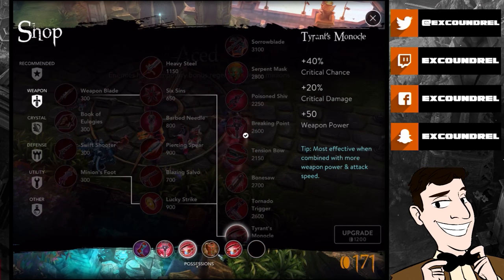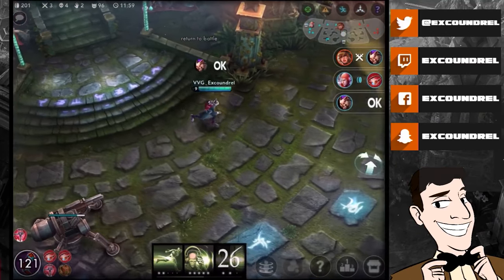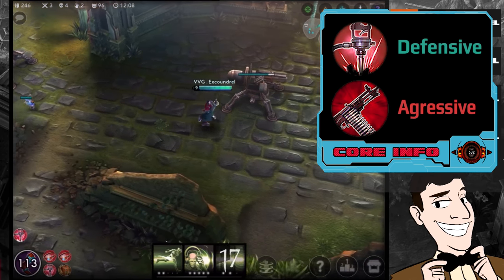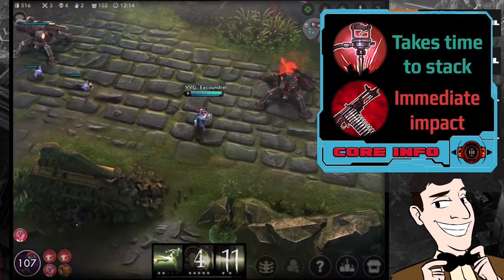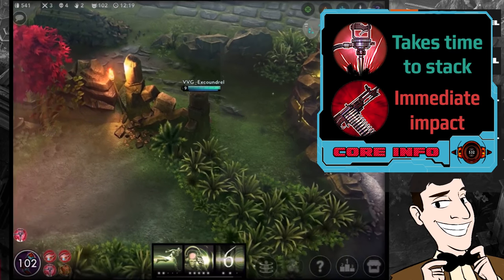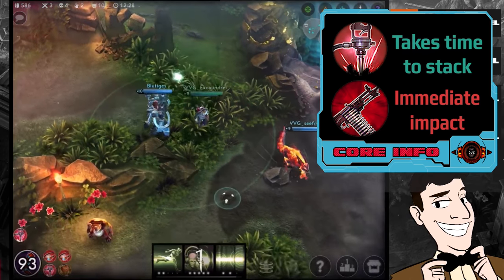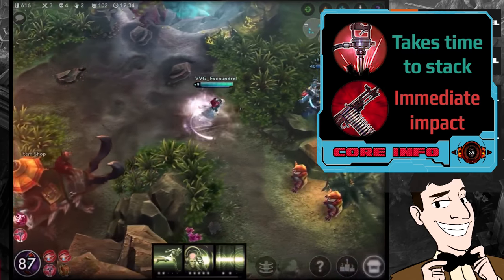In general, it's very good to kite and be defensive, but obviously there are times where that aggressive maneuver will pay off. There are also itemization situations to pay attention to when thinking about your aggressive or defensive maneuvers, mainly with weapon power build paths. If you build a Breaking Point, it generally favors defensive options. If you build a Tornado Trigger, it generally favors offensive options. That's because Breaking Point takes time to stack and Tornado Trigger has an immediate impact. It's not a hard and fast rule, but it's a small example of how itemization can change how you approach a teamfight.